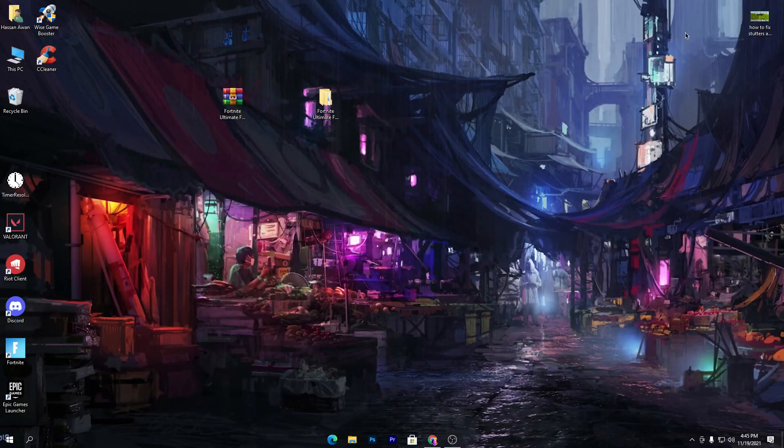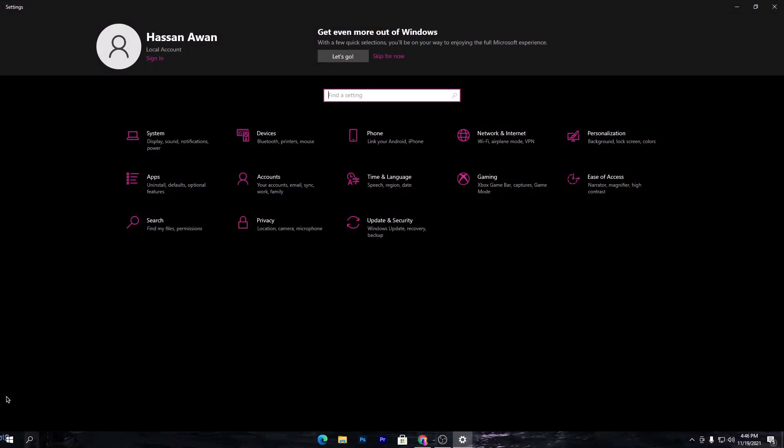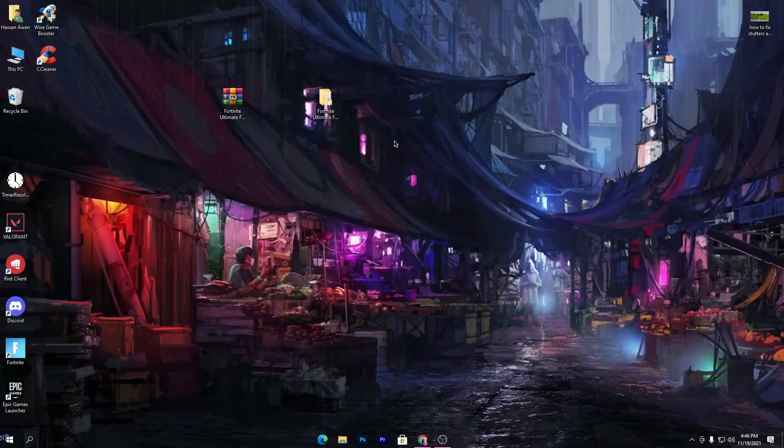Once you are done with that, I am going to show you a secret Windows setting. By using it, you can save a lot of your network data, reduce your ping, and boost your PC performance. Windows is hidden and using your PC as a server, and people download Windows updates from your PC — this is also a security issue. Go into Update and Security. This works the same for Windows 11 or 12. Go to Delivery Optimization options and make sure to turn off this option. Once you turn off this setting, close this window. Now launch Fortnite and enjoy the best performance.